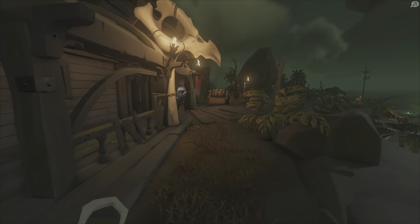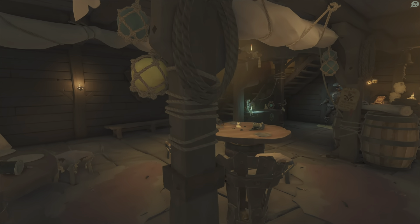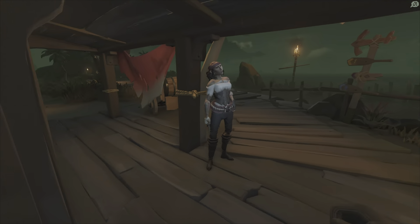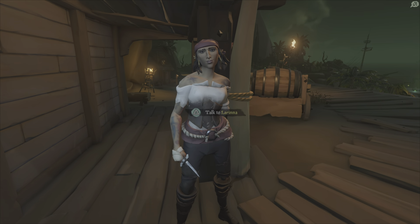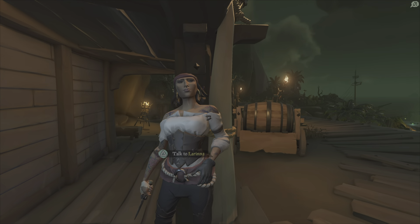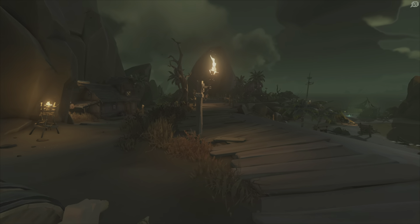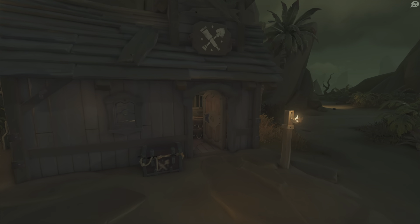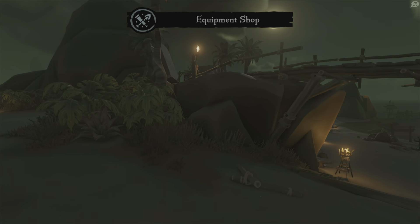If you come up here, you're obviously going to have your tavern where you can buy stuff and talk to this lady. Right here you also have Lorena, who you can sell specific items to. And then you have your equipment shop right here where you can buy different customizations.